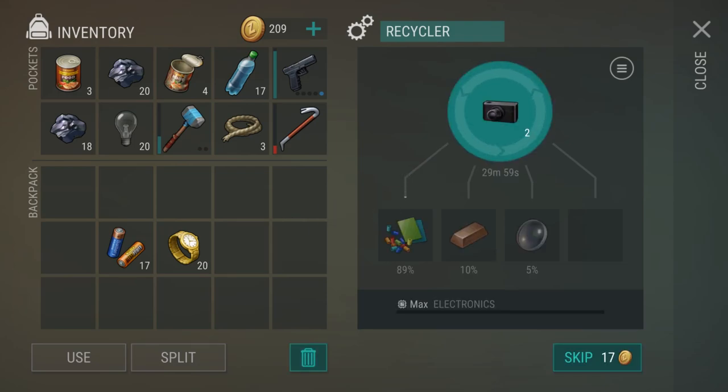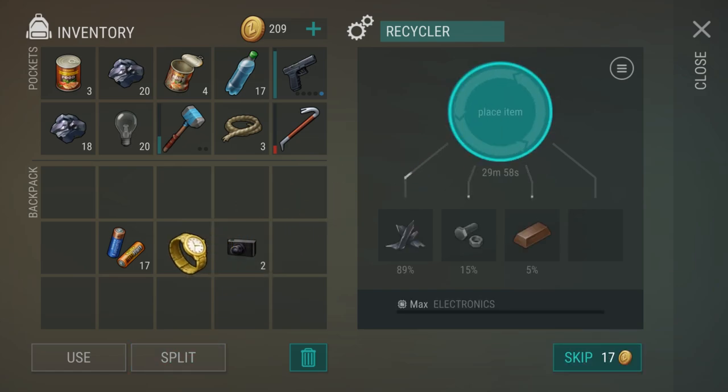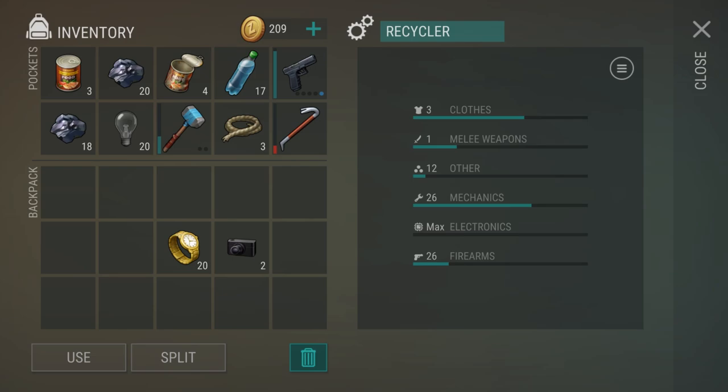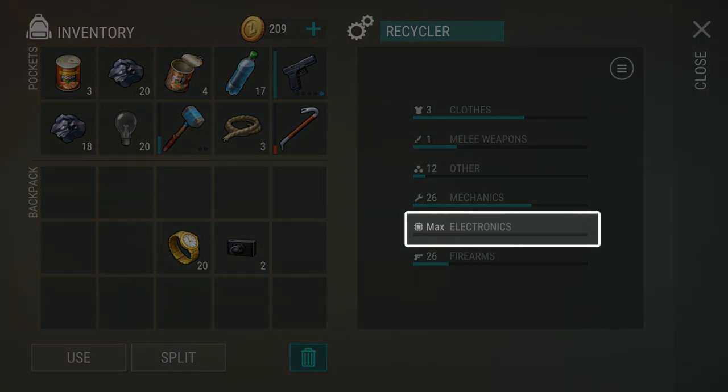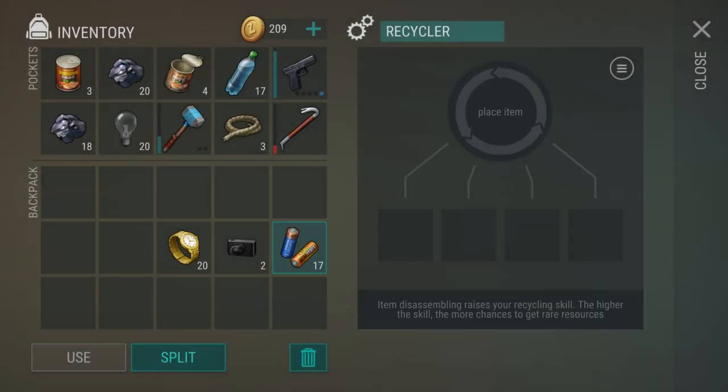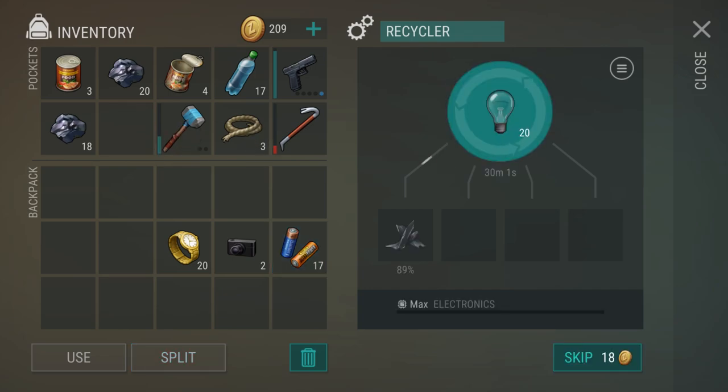Cameras have a 10% chance, gold watches give us a 5% chance, and batteries are the most efficient item to recycle for copper with a 15% chance. Keep in mind that your recycler level for each category corresponds with the percentage chance of the drop. My electronics is at max, and my other is at 12, so if I'm recycling another item, my drop rate chances are going to be lower, but my electronics have the best chances. If your electronics level is a bit lower, you can level it up by recycling unimportant items, and then recycle more important items for that higher drop rate chance.